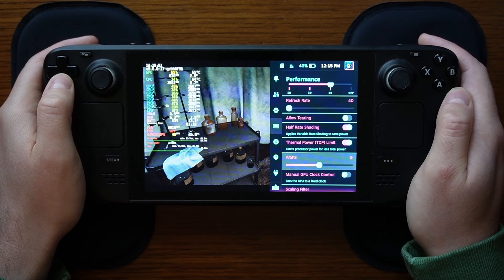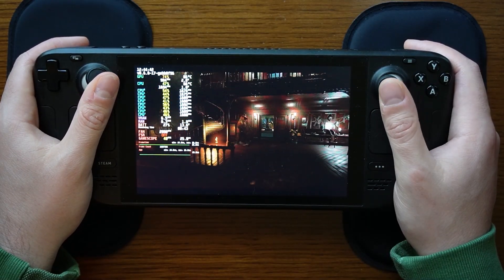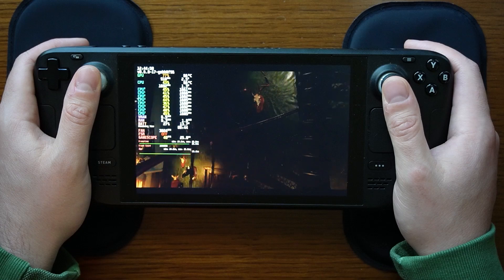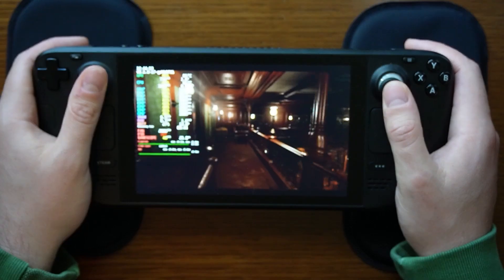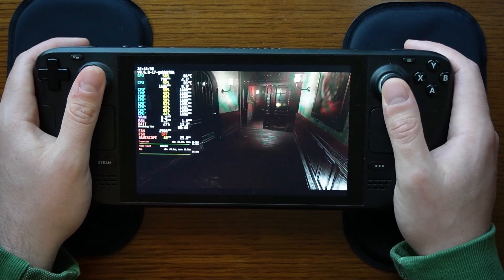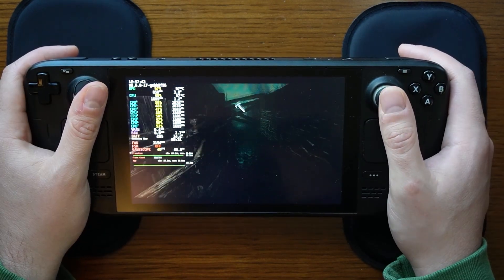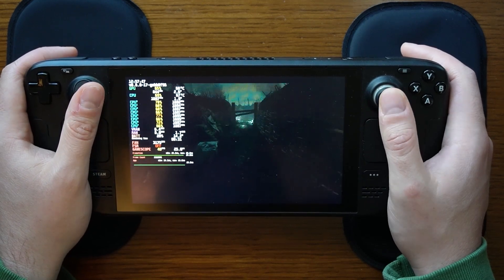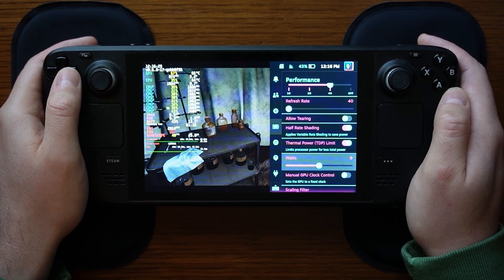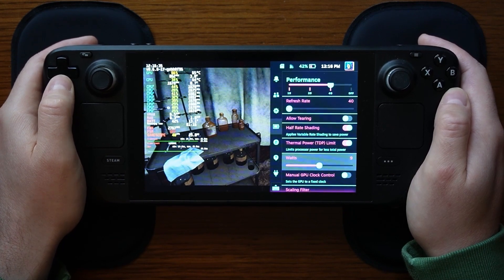Our thermal power limit — our TDP limit — I have this set at 9. I did try 8 and just saw too many performance drops with that TDP limit, so 9 is a good spot. I'll note that this game has two distinct areas with different performance demands: the in-house area, which you see on my screen, has less of a performance demand, whereas out in the trenches that has more of a performance demand. Walking around the house at 8 watts is very achievable; however, outside I found that 8 is not enough and 9 is a good limit.